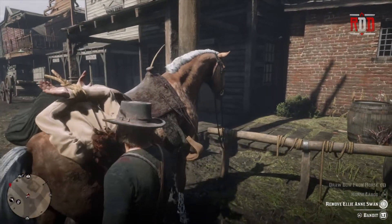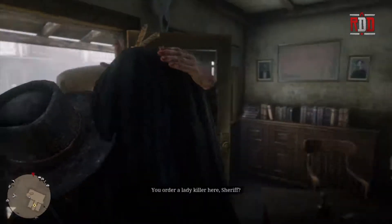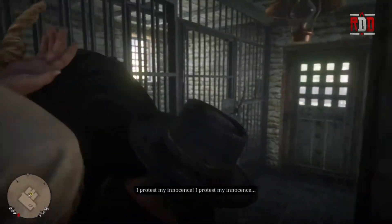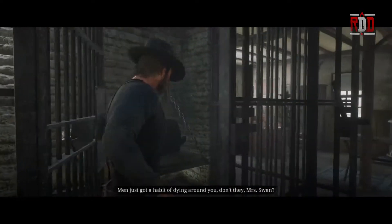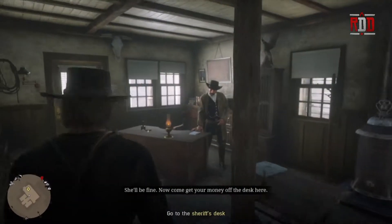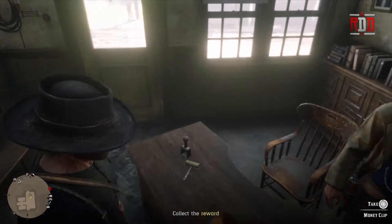We're gonna remove her — she's nice and hog-tied — and take her in there to get $25 richer. We put her in the cell, then of course we take her to the cell and it goes into a cutscene. Arthur goes up there and he's gonna get us some money — 25 buckaroos! Let's take it before we leave.